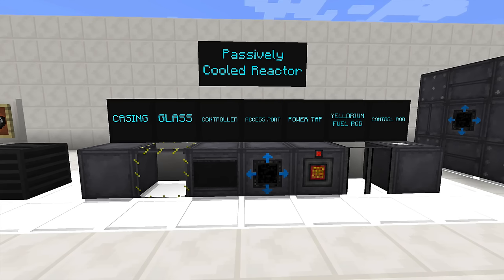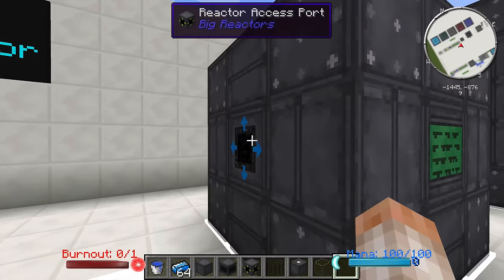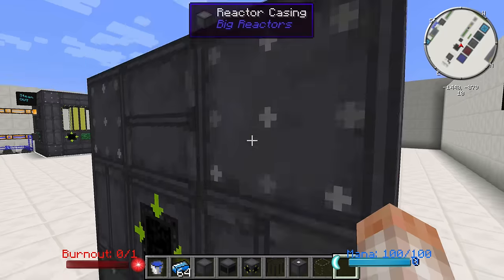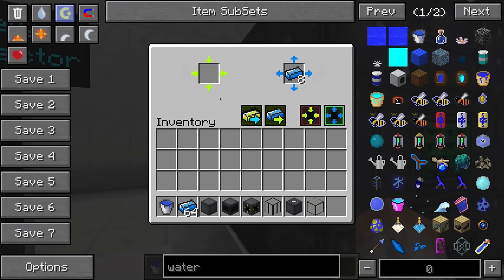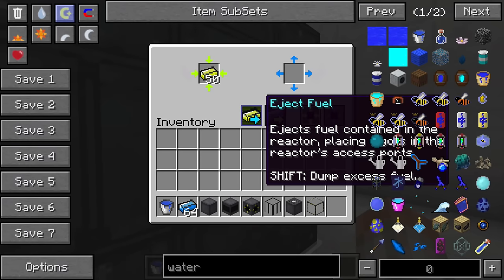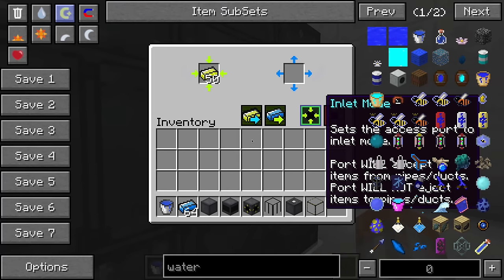Now let's talk more about the passively cooled reactor. What I have here is basically the smallest reactor you can build. It has a controller, an access port for outlet and an access port for inlet, a power tap to get power out of the reactor, and on the very top a reactor control rod. The access ports are basically what take in and push out fuel — Eulorium goes into the inlet mode port. You can eject fuel or eject waste, and the waste will come out through the outlet mode port. You can flip between the two, which changes the color of the outside.